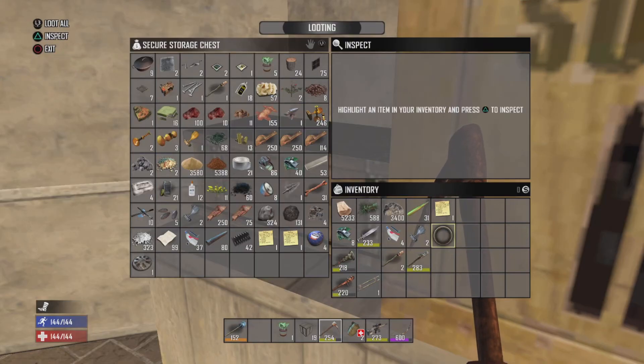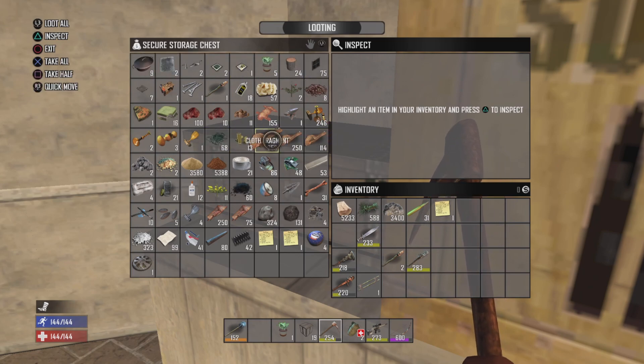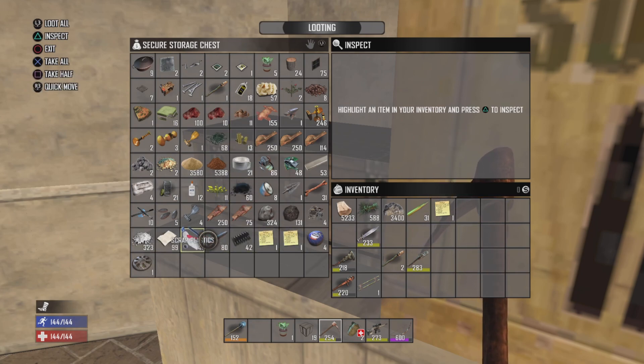Look at all of our supplies, guys — we have quite the hoarding situation here. 600 cloth, 5,000 dirt, 3,000 stone, and all this other stuff. It's gonna go super quick, but it pays to definitely just keep everything along the way — at some point you'll need it.